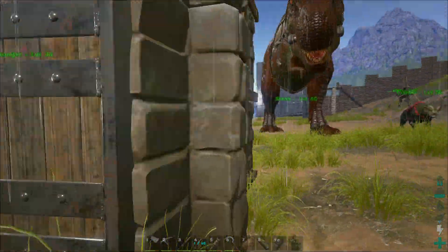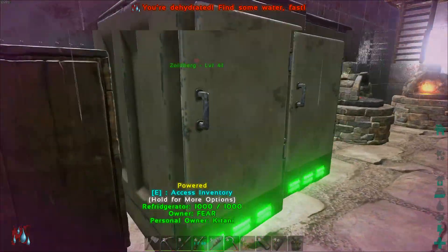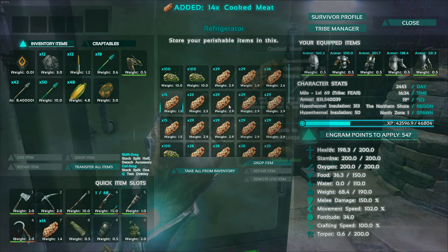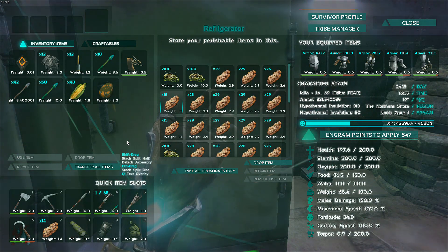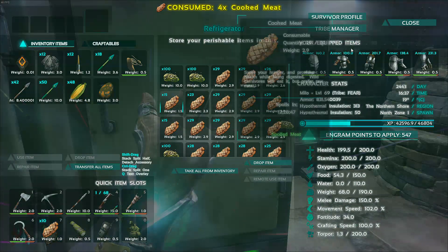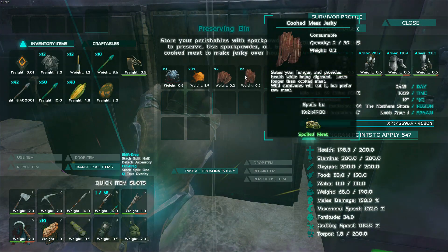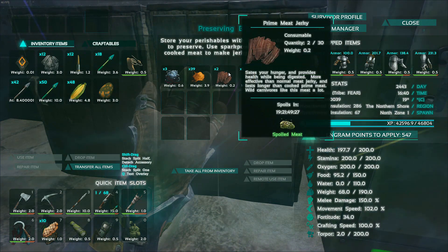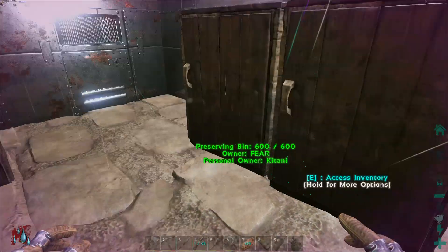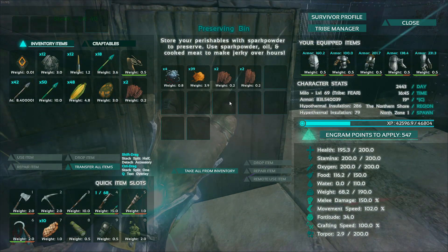We'll go put it in the fridge. Apparently I'm hungry so we'll head to the fridge. We'll grab out some meat — we have 14 here, that's not bad. That's a good start. In the fridge, what do we need? We need long grass, and we need prime — we don't have many prime jerkies here.